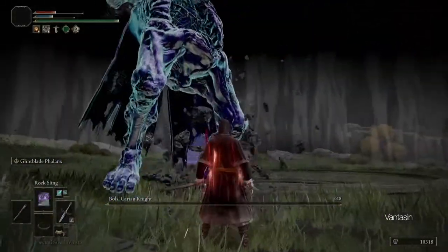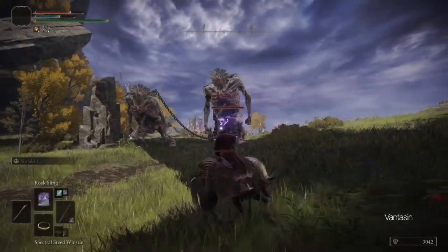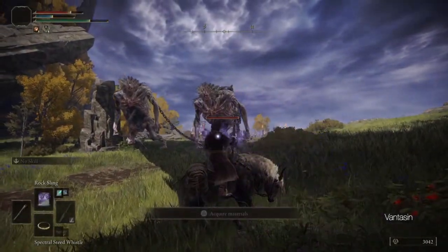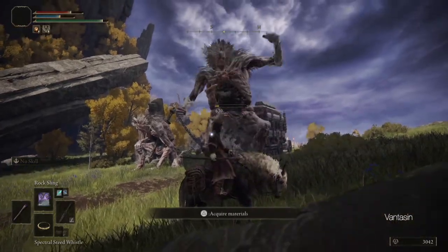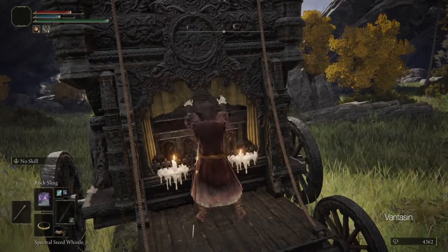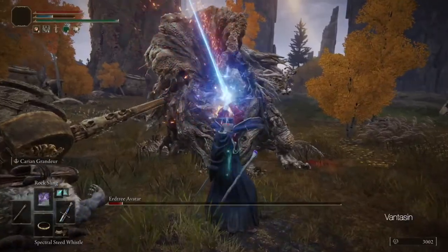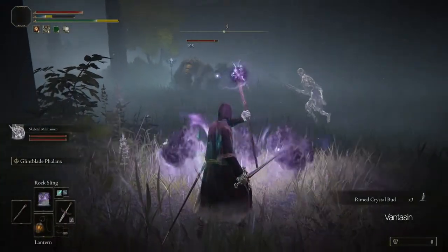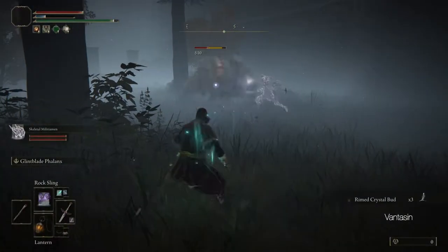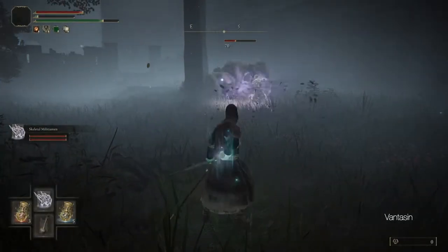Continuing north along the west side of the lake we will come across a caravan. Defeat the trolls pulling the caravan and loot the chest in the back. This will reward us with the Carian Knight Sword, a powerful astrologer's sword with the Carian Grandeur Ash of War that allows us to charge up a magical greatsword to inflict massive damage on enemies. I personally prefer Rogier's Rapier and Moonveil Katana because the Carian Knight Sword feels a bit unwieldy, but it's your preference at the end of the day.